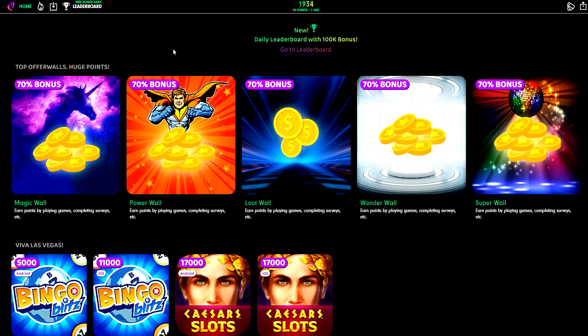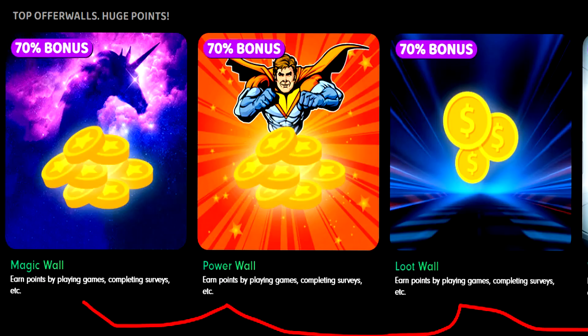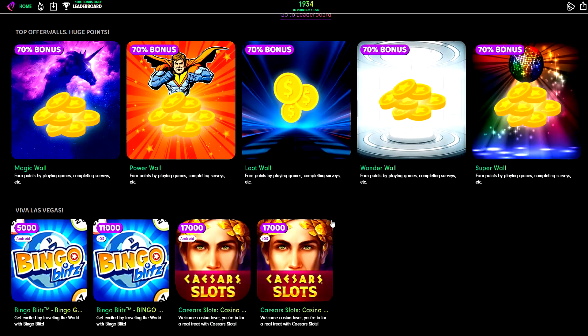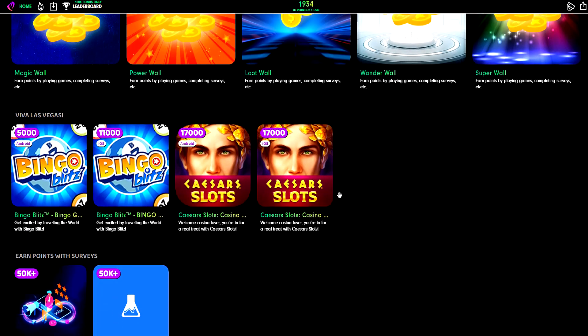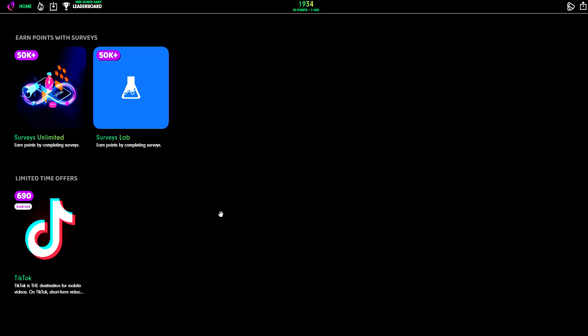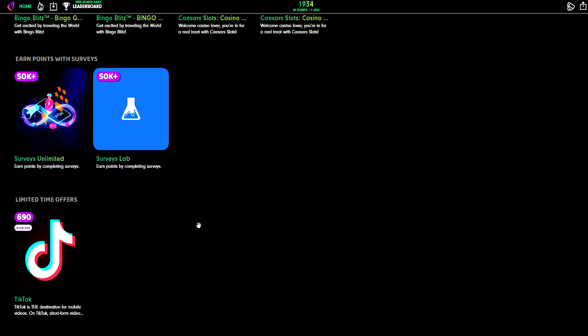This right here is the Tip.io homepage. You're going to be seeing a whole bunch of different offer walls, all paying different amounts of money. At the top of the screen, you'll find your account balance — 1,000 points equals $1 worth of USD currency. The actual homepage is quite basic, which is refreshing because at least you're not overwhelmed with a whole bunch of different options.